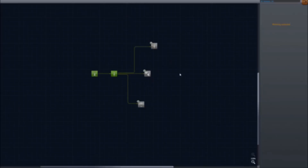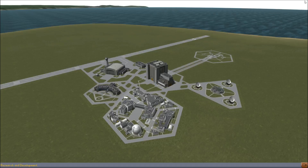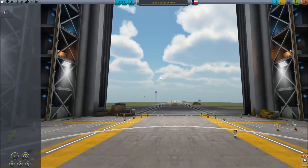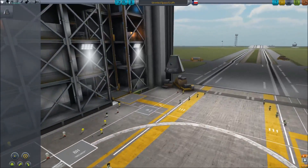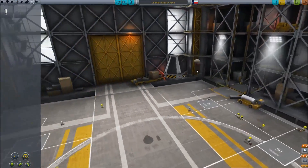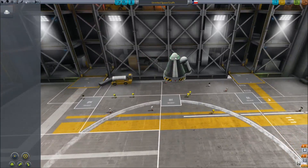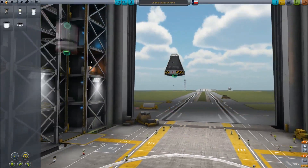That'll get us the regular decouplers we need to make a bigger rocket, so let's go do that. Back in the R&D lab — we got 14 science, which I just realized is not enough to get us what we need. We need 18. Son of a gun. Back to the launch pad. I wonder if we can just gather more data right off the launch pad, or if it's just old data. Maybe we can just go ahead and send her into low orbit, hopefully. We're going to attach the goo to the capsule so we don't lose it this time.